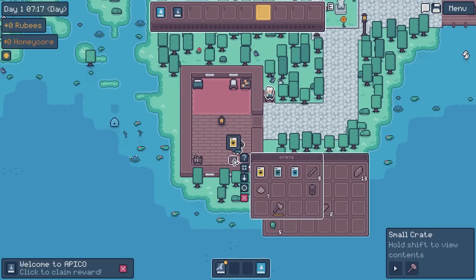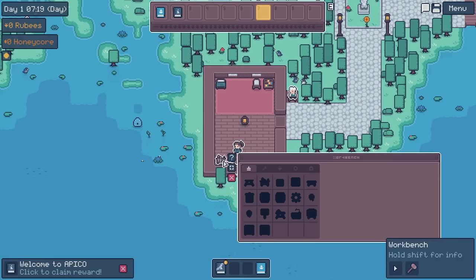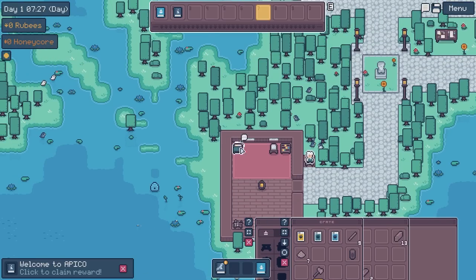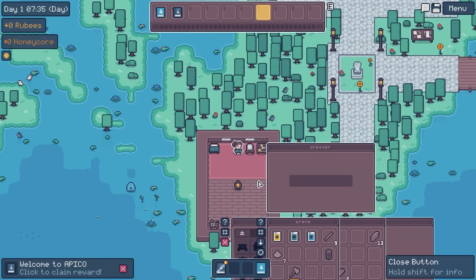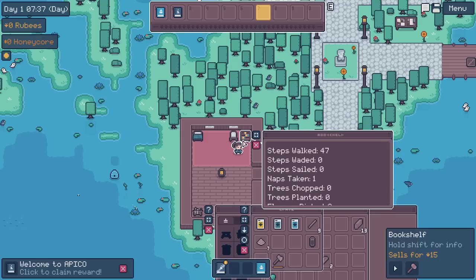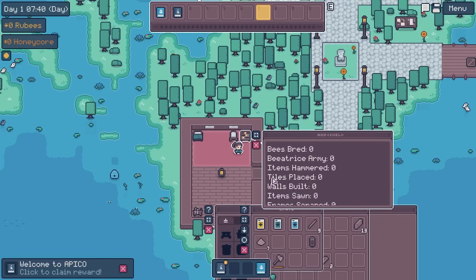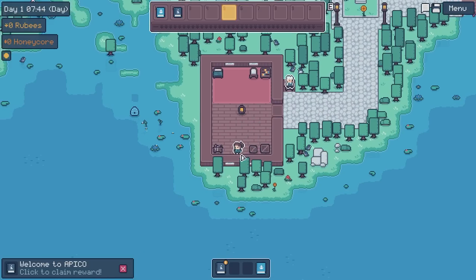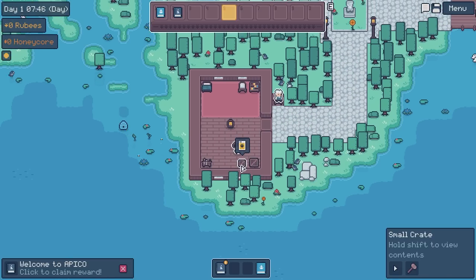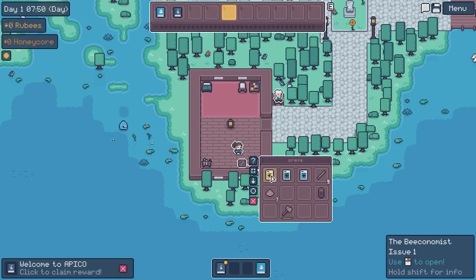Most people seem to have crates. It looks like I can use all of their furniture, which is actually quite cool. Steps walked. Naps taken — I was just checking Nana's bed to make sure it's the correct firmness. That's all. What are these? The Beacon — The Beaconomist. I don't even...